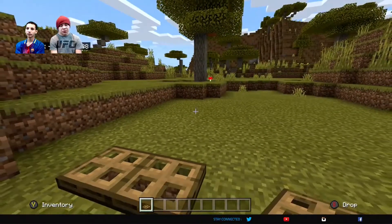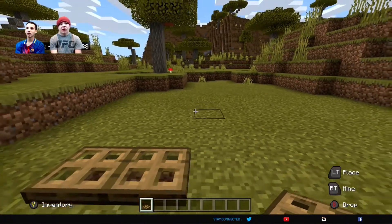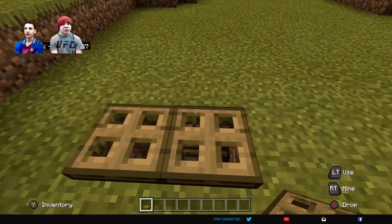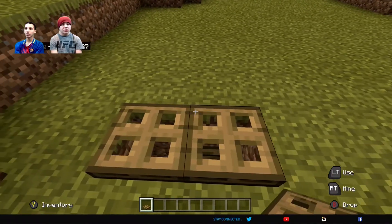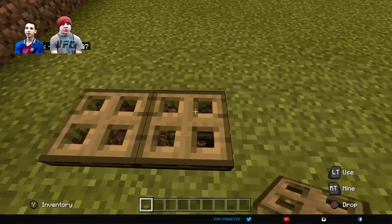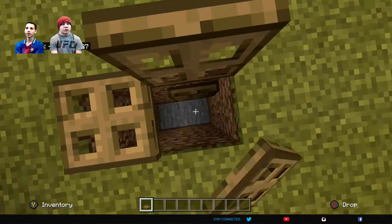Other than that, there's really nothing else. You can find materials for it in like villages and stuff, but you can't actually find the trapdoor itself. So you're gonna have to craft this, but other than that there's really nothing much to it besides flopping the door up and down.